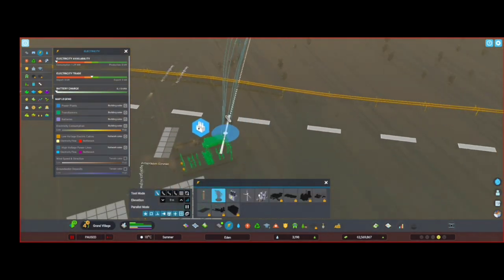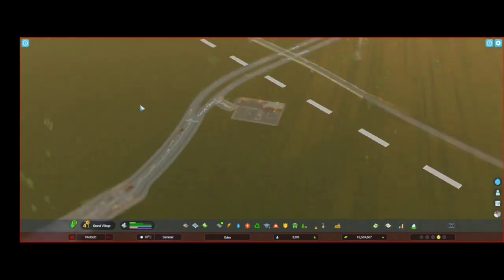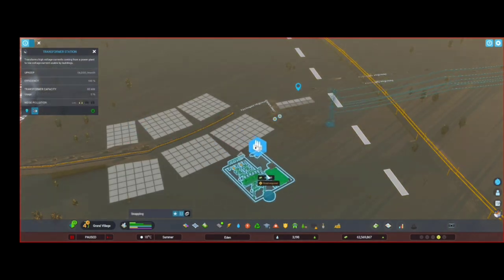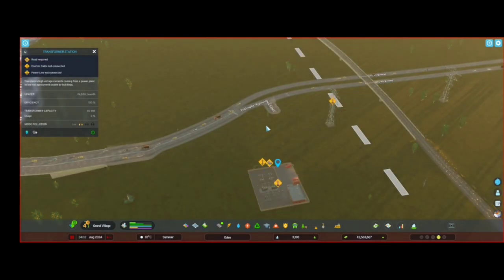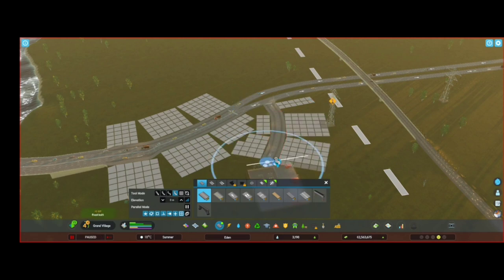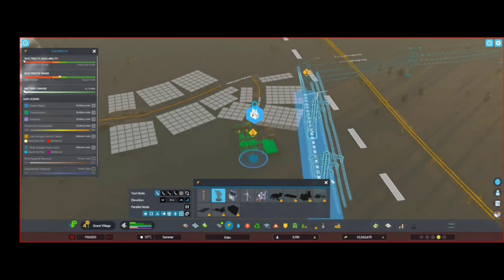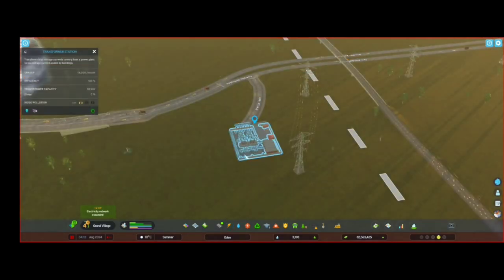We have to connect like this. Let's move here and let's connect the roads like this. Let's connect the energy zone here. Now it's connected.